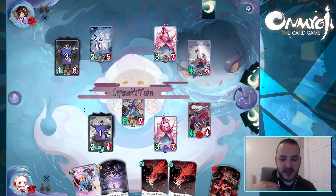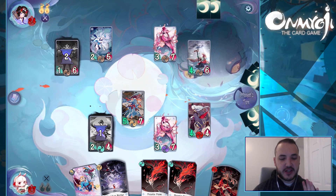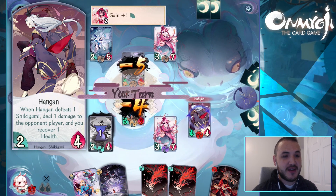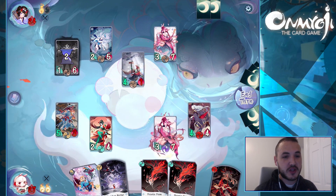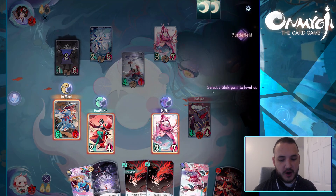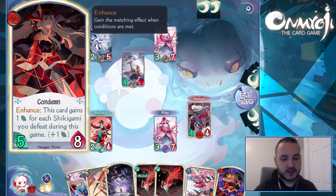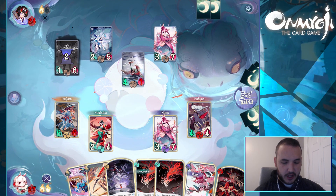And now we've got ourselves in the freaking lead — oh my gosh, finally! One of the things I love about Hongon is he has some really, really good abilities. When he defeats a Shikigami, deal one damage to the opponent player and you recover one health — it's super powerful, really great. Then he's also got this card where it says this card gains one attack for each Shikigami you defeat during this game. So we've only defeated one, so we need to try and take down a couple more of these.